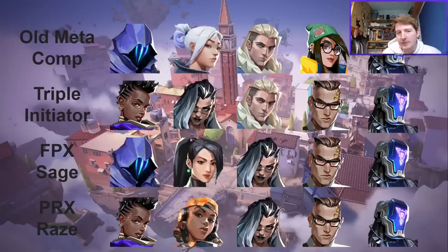Today we're going to take a deep dive at the Ascent meta — where it has come from and where it might be going. We're going to look back at Masters Copenhagen and compare it to what was happening on Ascent at Champs. Back at Masters Copenhagen, we had a pretty balanced meta with four main schools of comps, each with a fairly decent play rate. Each of those four comp families saw anywhere from four to six games and were played by at least two teams.